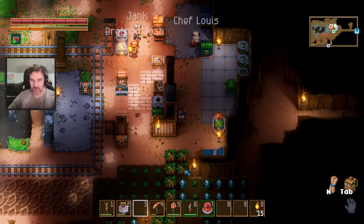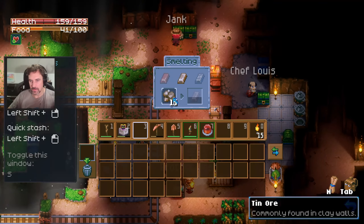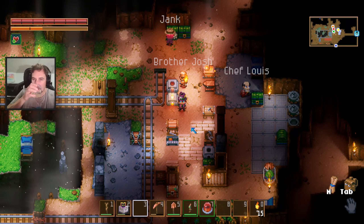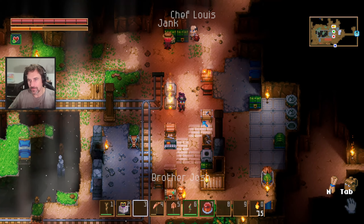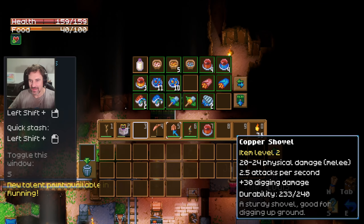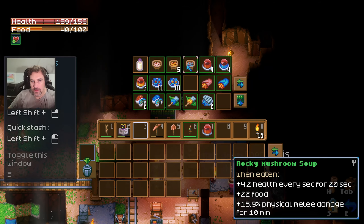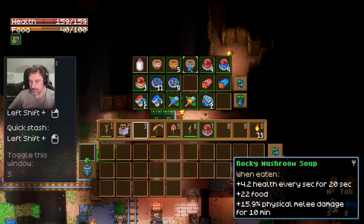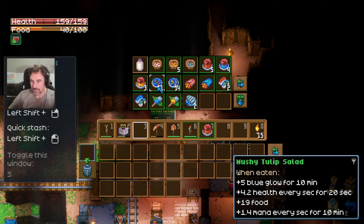There you go, Chef Louis — your ingredients. Merci. Yeah, we have way more iron than we do tin right now. Stop giving me things that can't be cooked, please. This is cookable. The candies — the pumpkin coin is not, but all the other stuff is. Rocky mushroom soup. You have been cooking up a storm. Is there anything that you can make a lot of that's decent? Excuse me? You know what I mean.